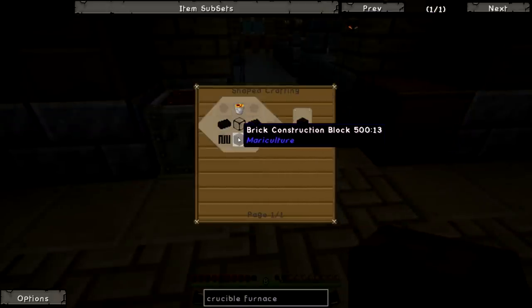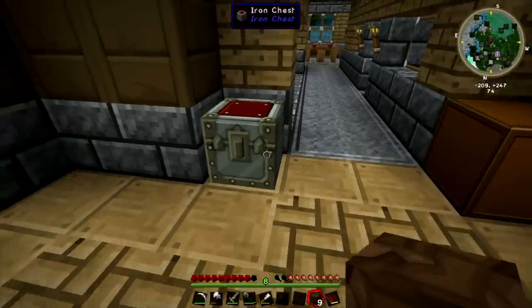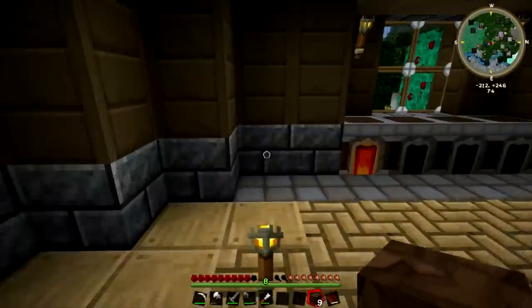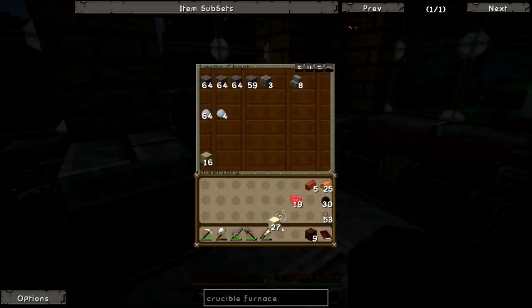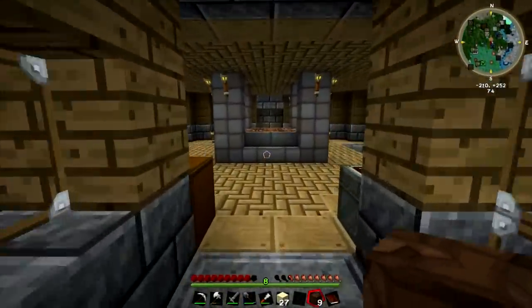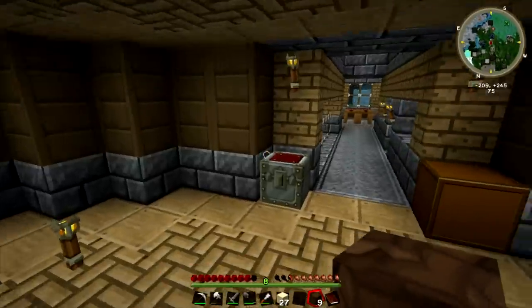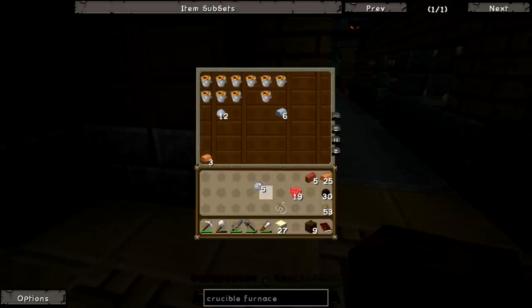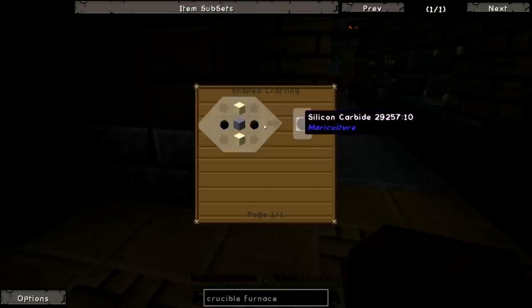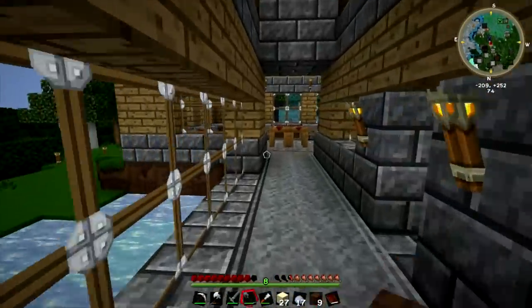So we need sand, clay, and coal. I think it might be a block of clay. We're going to need these as well — we might need some more clay. Let's go grab that. Okay, welcome back — I've just grabbed some clay and we'll head back to our base, which is in that direction there.